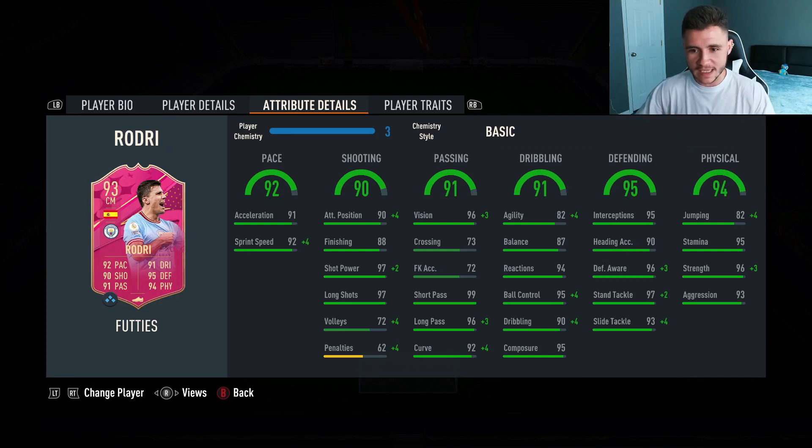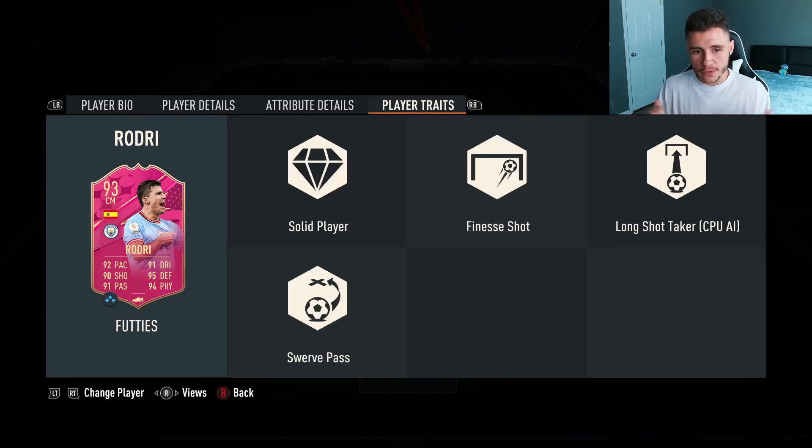The two standout stats 100% are going to be his 95 defending and 94 physical — 95 interceptions, 96 defensive awareness, 97 stand tackle. He also has 82 jumping with 95 stamina, 96 strength and 93 aggression. We see four added bonuses to the Rodri card: the solid player, finesse shot, long shot taker, and swerve pass player traits.